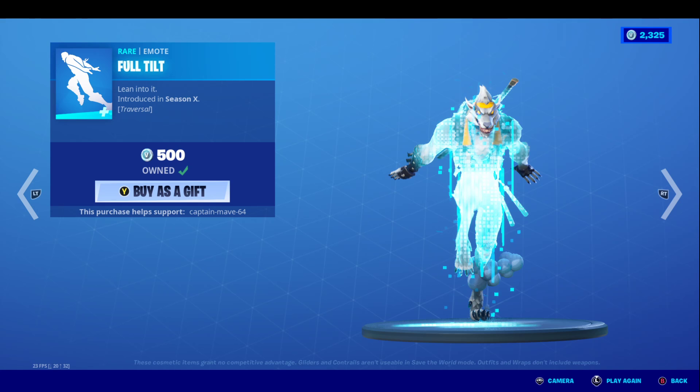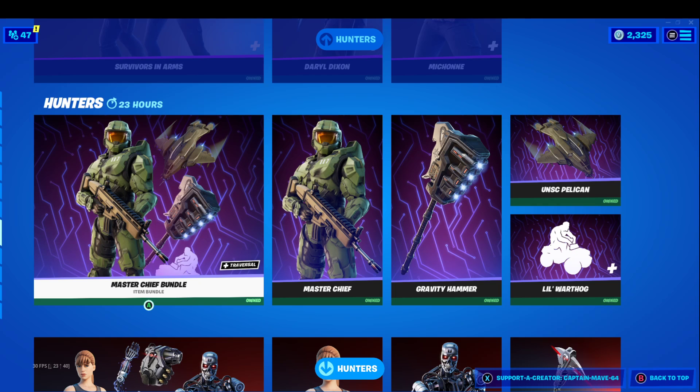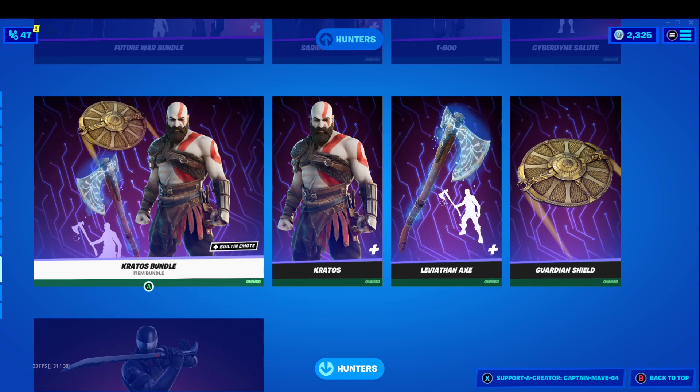Rock Paper Scissors — very nice. And that's it for that section. The Squatting Dogs, Ryan Chin Lee, Rylan, Xenomorph Survivor, Arms Master, Chief Future War, Kratos, Snake Eyes, and the Fortnite Crew. Sadly all the iconic stuff is gone, but I think I was expecting it to be gone by tonight anyway.